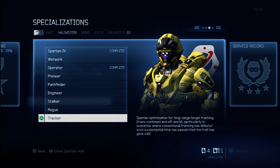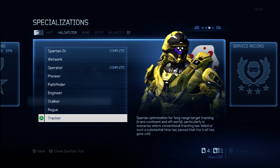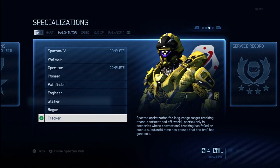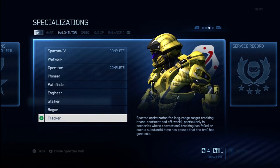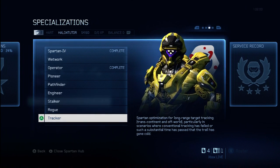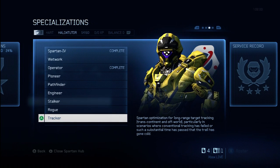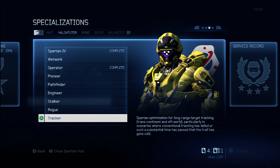But you will unlock, once you complete the Tracker specialization, the Requisition modification, which is a tactical package that allows you to request a new ordinance drop when you've been granted one. Basically, if you get an ordinance drop and you don't like your selection, you can request a new one that will have completely different weapons and power-ups.